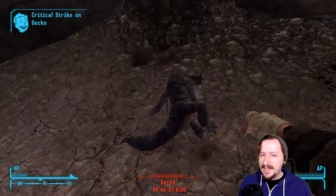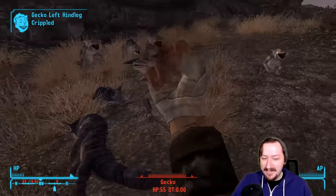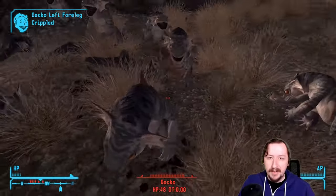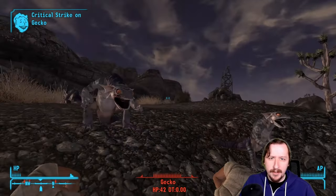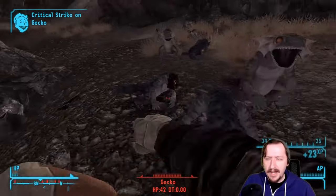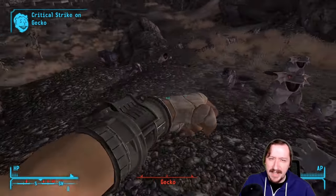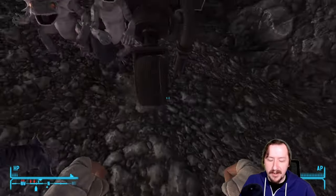If you guys would like to see bare hands as one of these, feel free to ask because that one has been requested a couple of times and I keep forgetting about it. These are all fairly early game weapons besides golden gloves, which you can find once you get to the Strip. Boxing gloves and tape can be found all over the wasteland, usually just in lockers. Boxing tape sometimes powder gangers and raiders can have it, but it's still kind of rare compared to brass knuckles or spike knuckles.